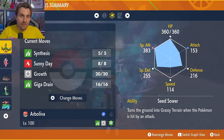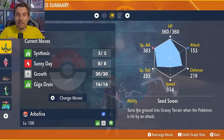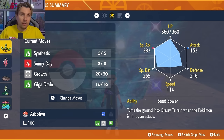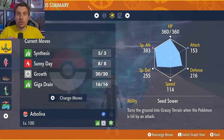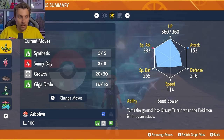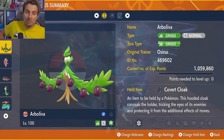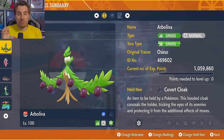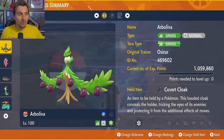You want to chase your Terastallization as soon as possible. Once you're Terastallized and at plus-six Special Attack, you'll have no trouble taking down this Pikachu. Use Synthesis whenever you need to recover health, and then spam Giga Drain. Vileplume has solid HP and Special Defense, making it very durable. It's tried and tested — put it together and you'll be fine when the raid goes live.